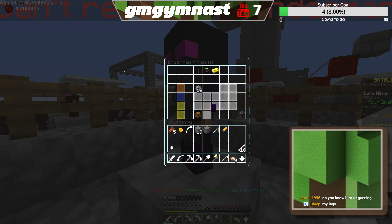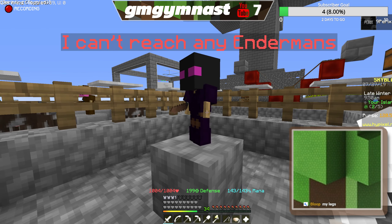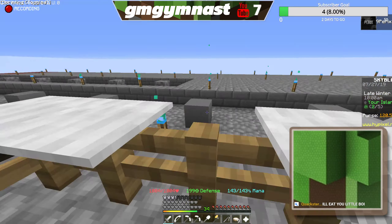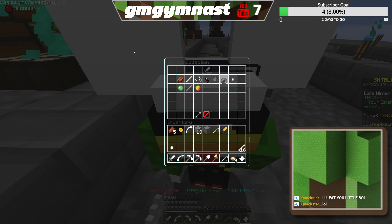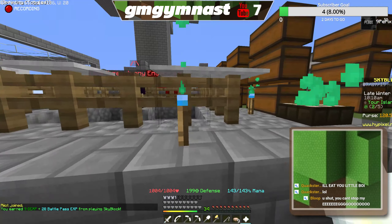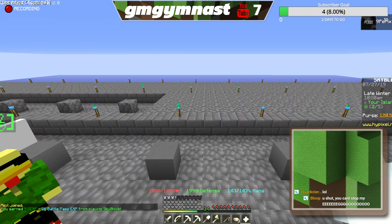Ignore that guy — he didn't actually do anything. I got it by using this one minion right here. This is the most insane way to get the Aspect of the End sword. One minion, that's all you need. Basically, I crafted it all myself and I have the collection and everything.